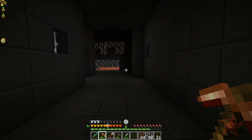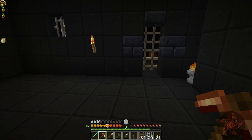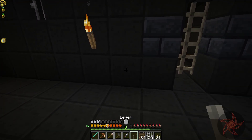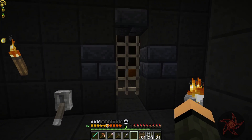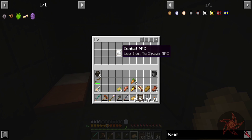Hey, welcome back everybody. Sine here again with another episode of Exylvania. That's how you open them. We've got foodstubs, we've got... Combat NPC.